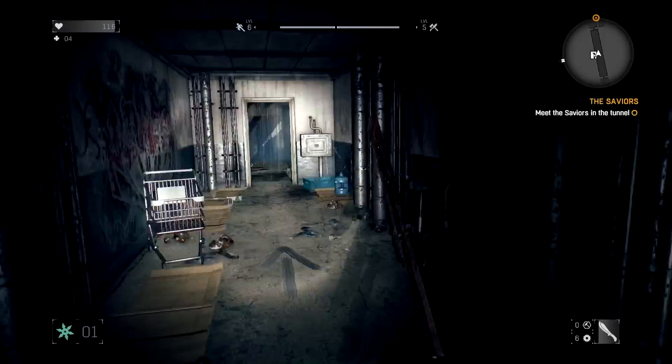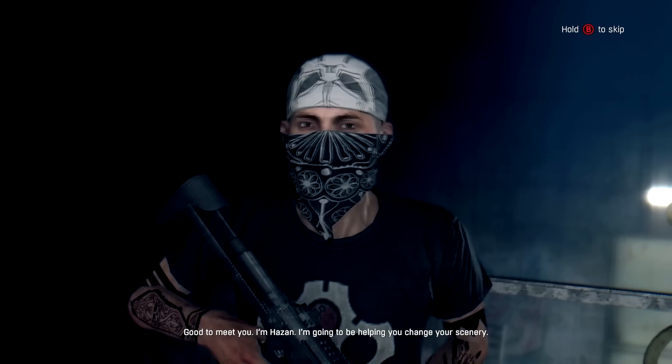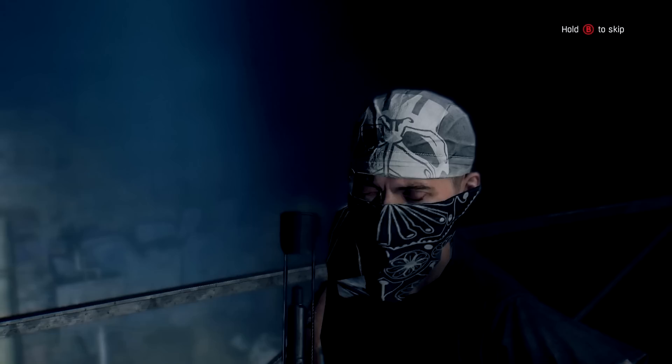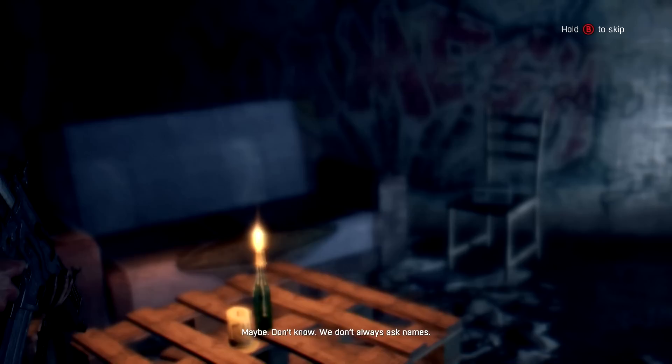Welcome back to more Dying Light. We just got through the slums area, and now we're going to try to meet the Saviors — whoever the hell these people are. Let's do this, Crane. Yeah, that's me. Good to meet you, I'm Hazan. I'm going to be helping you change your scenery. So did you take Jade through? She's from here — dark hair, pretty tough as nails.